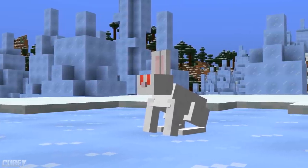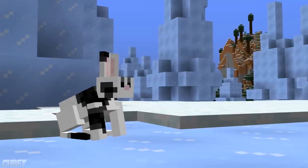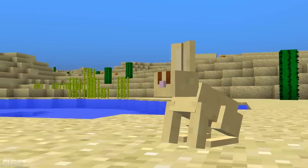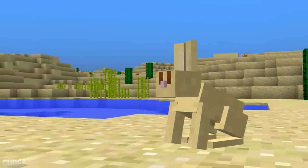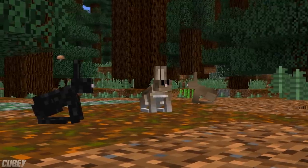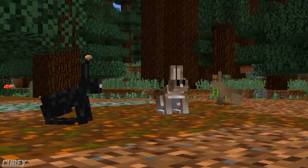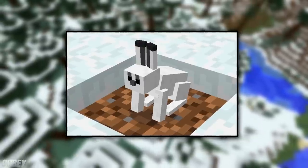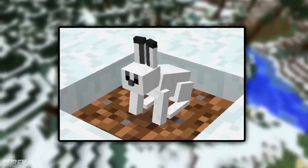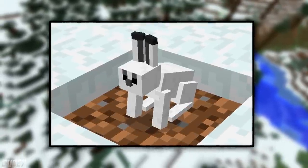Snowy biomes will have a very high chance to spawn a rabbit with white fur, and a small chance to have a rabbit spawn with black and white fur. Rabbits spawning in Desert biomes will be guaranteed to spawn with gold fur. The other biomes will commonly spawn rabbits with brown fur and salt and pepper fur, and a very low chance to spawn rabbits with pure black fur. In the Bedrock edition of Minecraft, all albino rabbits are replaced by white rabbits with black tipped ears — they look super cute!